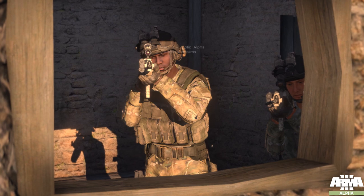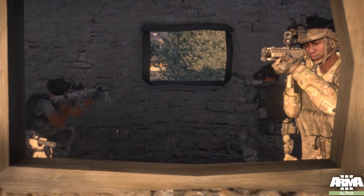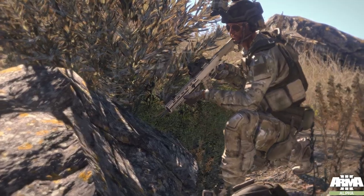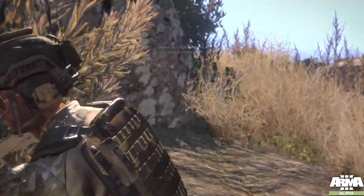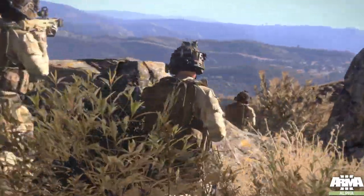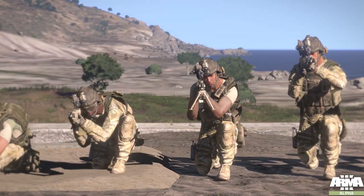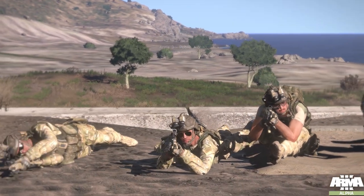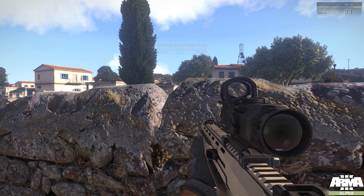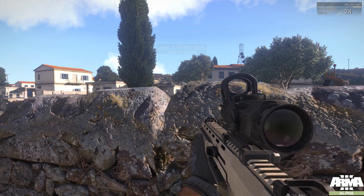The problem with having only three stances, as in prior games in the series, is that the world is far more complex than what it offers you regarding cover, concealment, and positions from which you can engage the enemy or be engaged. There are many times in Arma 2 or prior games where you'd find yourself behind good cover, but you couldn't engage the enemy without standing fully up, which would generally result in you being shot. To solve this, Bohemia introduced the stance adjust system. Each stance has two substates, and they can all be smoothly cycled through. Here's standing — I can't see over this obstacle, but I'd really like to. Thanks to stance adjust, all I need to do is hold my stance adjust key and press my move forward key, W.